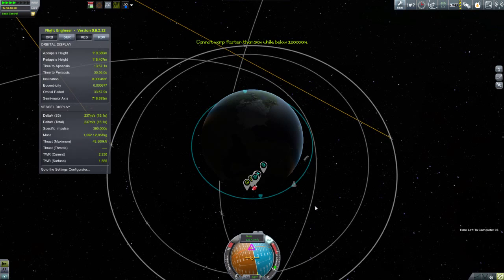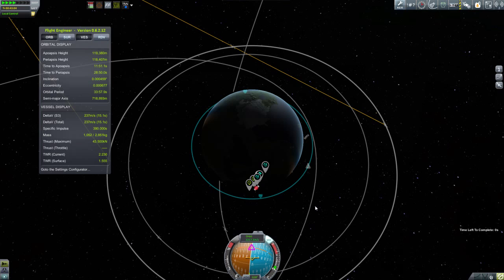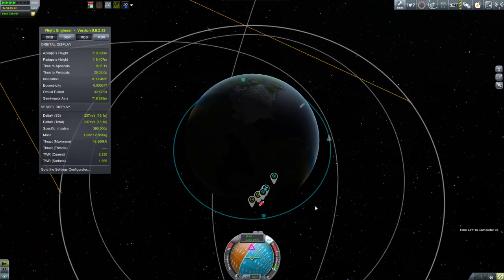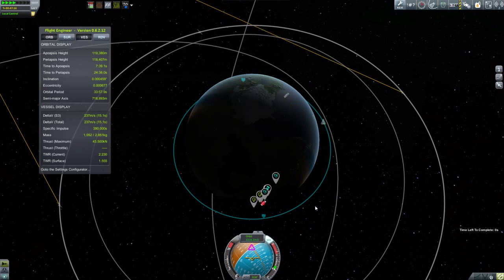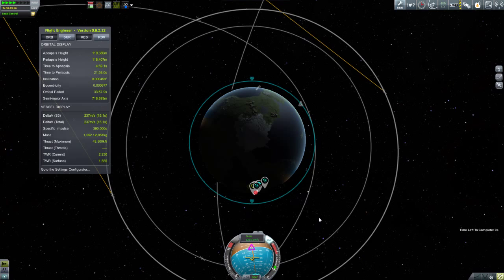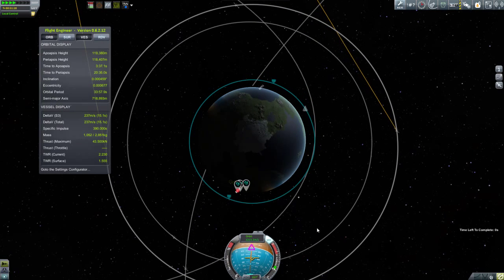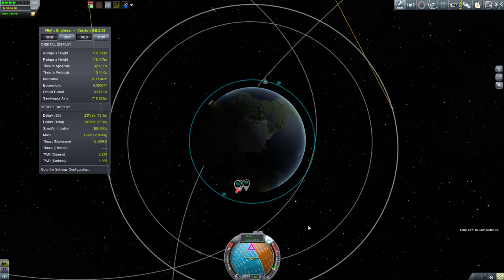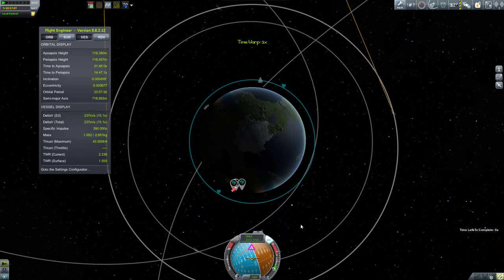We want to put the capsule down into the ocean just to the east of the Kerbal Space Center. So we time-warp over to the other side of the planet, preparing to make our retrograde burn. And this is where I'm going to show you another new thing I got working — the Trajectories mod. This wasn't working earlier because I didn't have the most recent version of NIR installed, but now I do and I've worked out the differences.